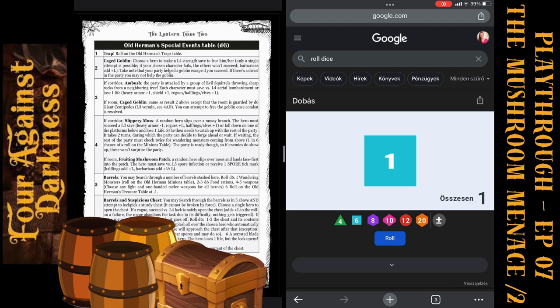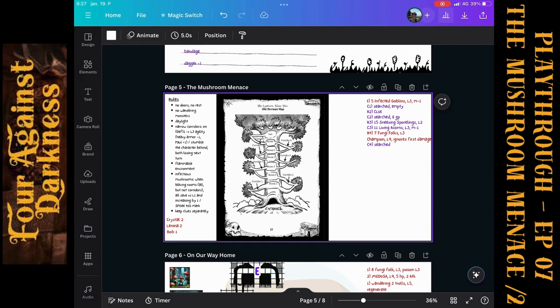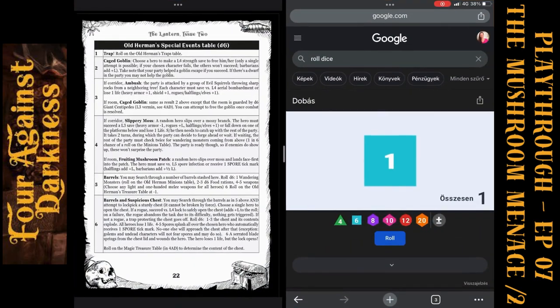We can move on. It was a corridor so we move to room number five. Let's roll for room number five's content.